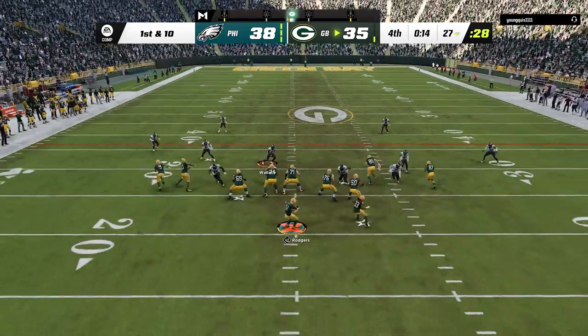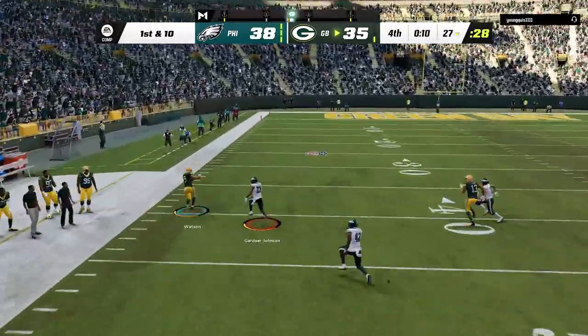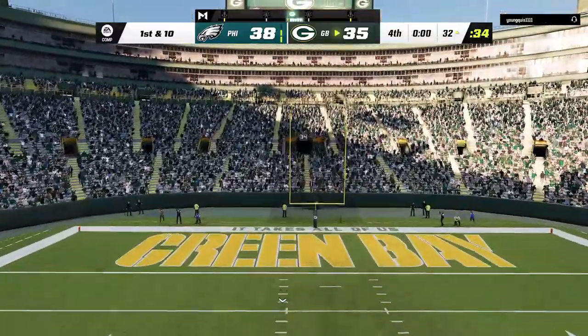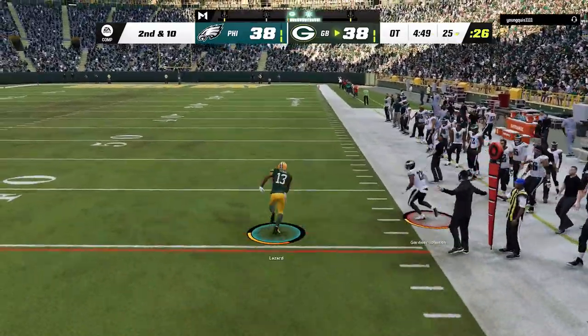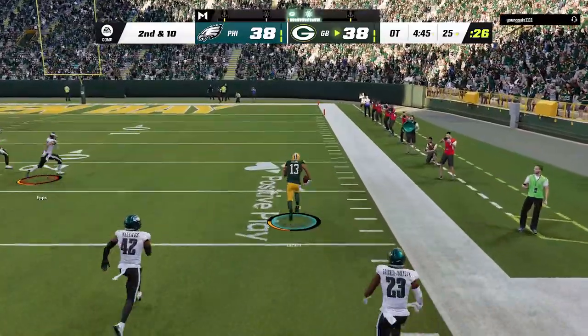I switch defenses one more time but still don't have an answer for that glitch route. He gets into field goal range on the very next play, waits to kick the tying field goal. I try to ice him but it doesn't change anything, and of course I lose the coin toss. I go back to man coverage since he's glitching my zone, only to see him take a simple out route to the house for a 75-yard score on just the second play of overtime.